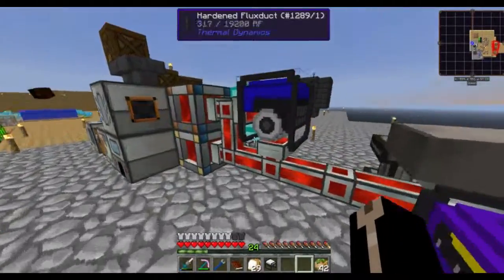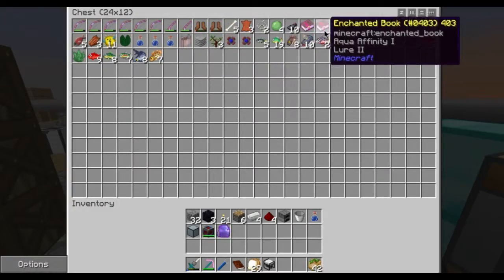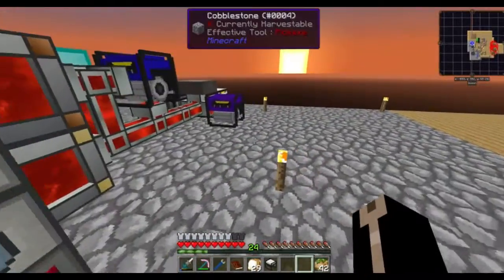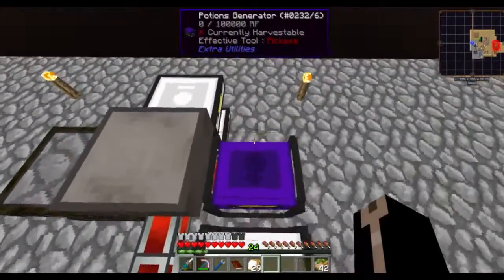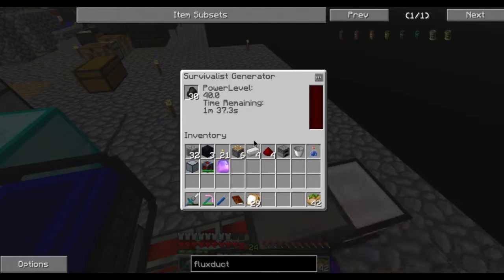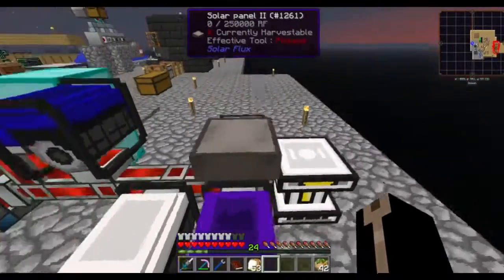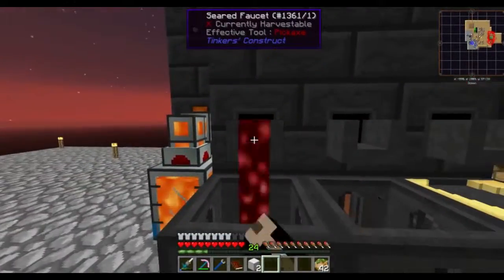Is there still a generator that runs off enchantments? No. There used to be some sort of magic generator - I can't remember what mod it was from, probably Greg Tech or something. It used to run off just straight up enchantments, you'd feed it enchanted things. That is a hell of a generator we've got there. I do not need that culinary generator running this whole time - that is far too powerful.